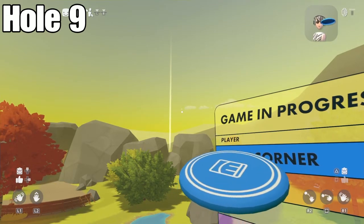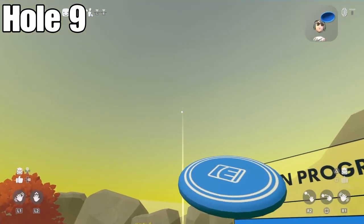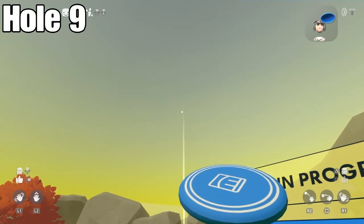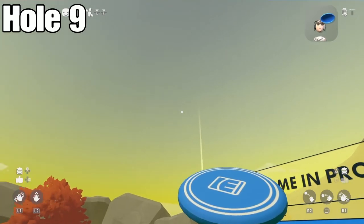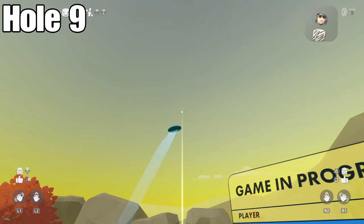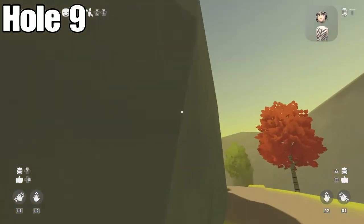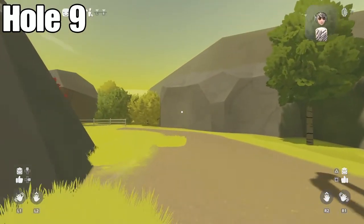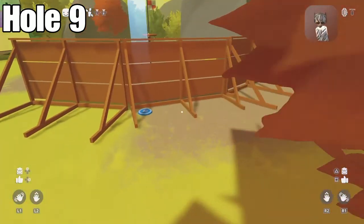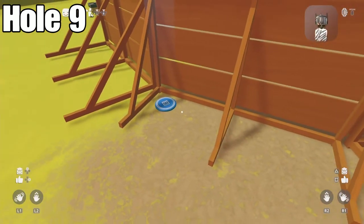Last but not least, the final hole. This one won't be a hole in one — it's an albatross in two throws. For the first shot, have the crosshair almost at the very top of the beam. It doesn't need to be perfectly centered. Hold for three seconds — especially since it's farther away — and throw it. It should stop up against the fence.